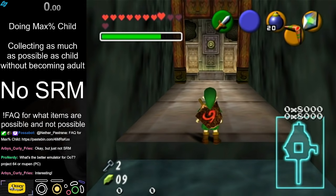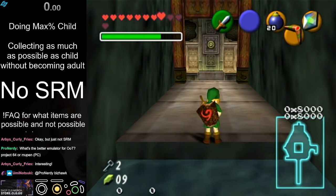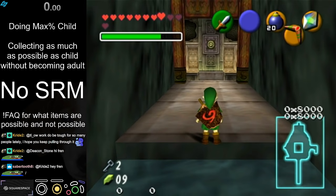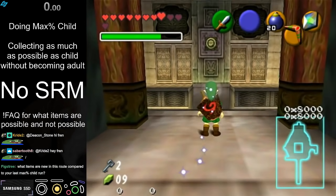If we could get Forest Wind on B somehow, or use Forest Wind in some other way, we could do that. Max% Child includes extra stuff that's just interesting to get.